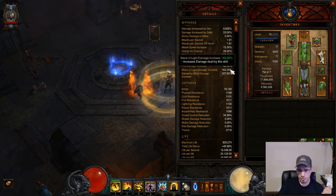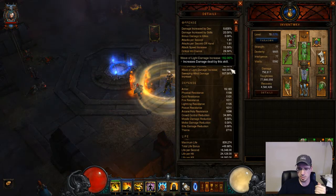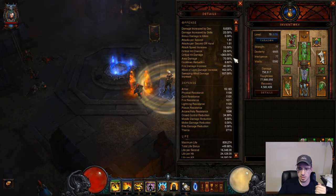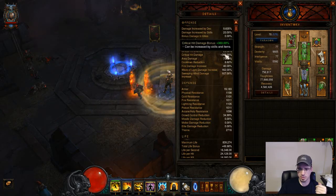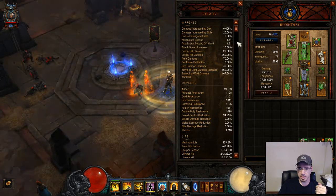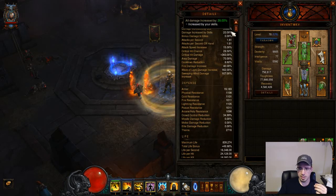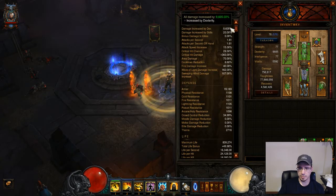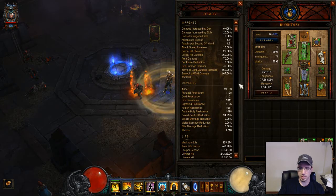Key stats to focus on with this build: Wave of Light increased damage — you want this as high as possible. Fire damage increase — as high as possible. Critical hit chance — as high as possible. Critical hit damage — as high as possible. Attack speed you're not really worried about. Damage increase by skills affects everything. And increasing Dexterity will also increase your damage — these are the main things to focus on.